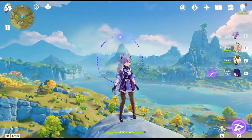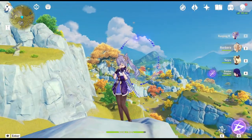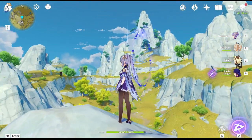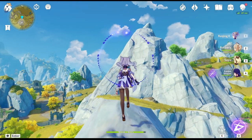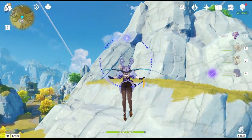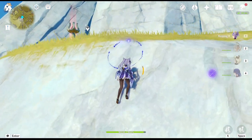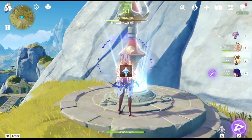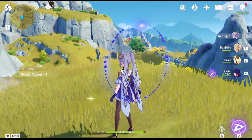Look at the scenery — look at all the details, the trees, the leaves, the rocks. There's an enemy over there, we don't want to go over there. That blue light in the sky is a statue that you make offerings to and they also heal your character — very handy to go and visit a statue. Five more gems!